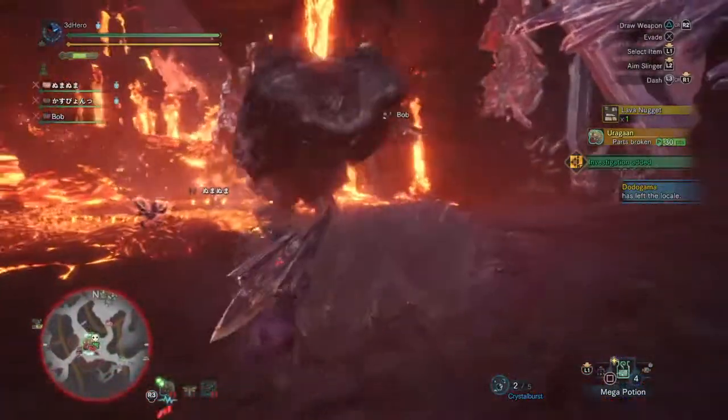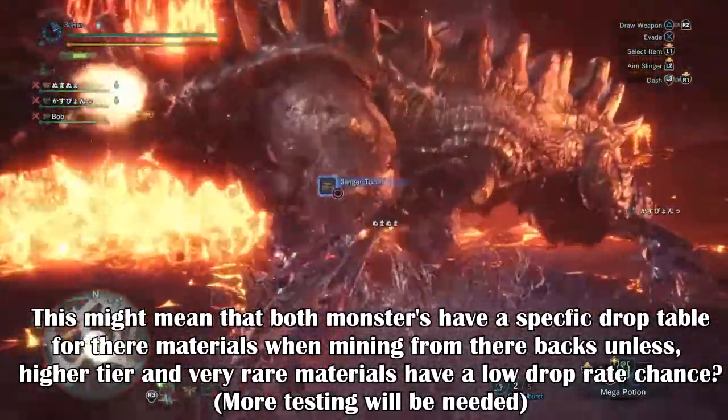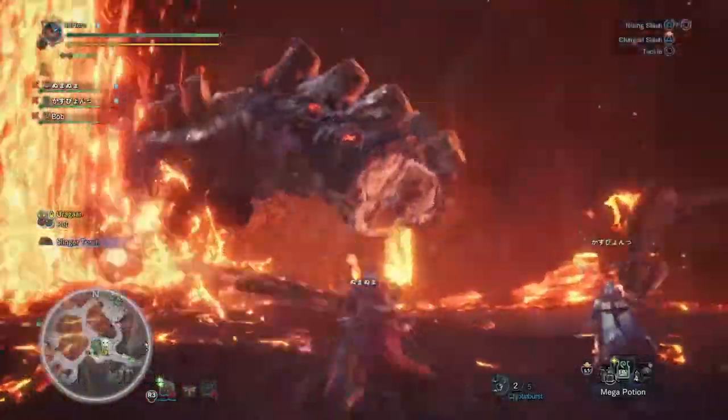Just a note — this is from doing the higher rank missions and expeditions. It's completely different if you do the lower rank versions, so if you do lower rank versions you'll get the lower rank materials, and higher rank you'll get the higher rank materials.